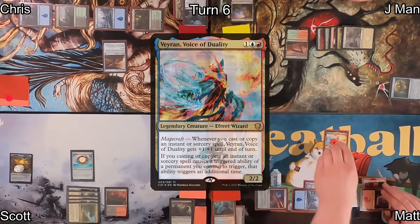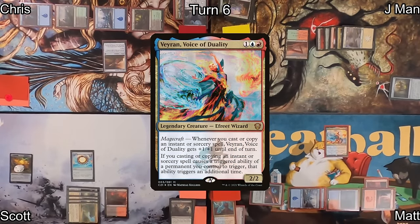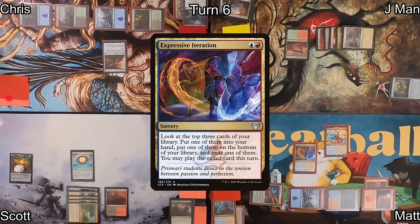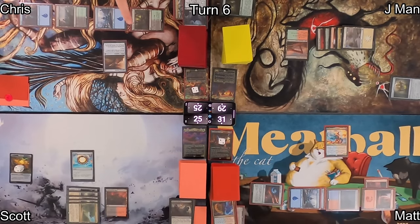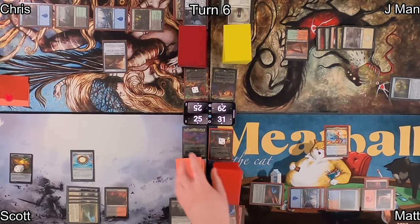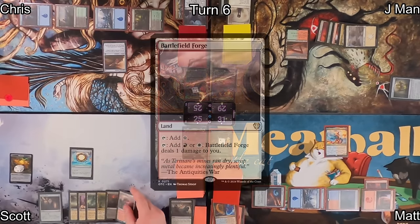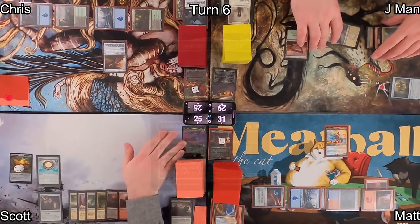On Matt's turn, he casts Veyran, Voice of Duality as his first action, then plays Expressive Iteration — looking at the top three cards, putting one in hand, one on the bottom, and one in exile to play this turn. The math didn't work out for him, so he passes to Scott, who plays Battlefield Forge as his land.